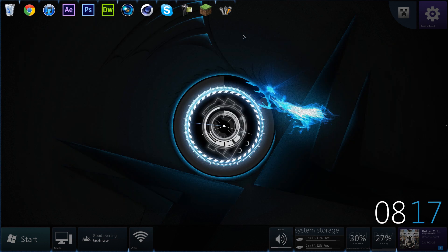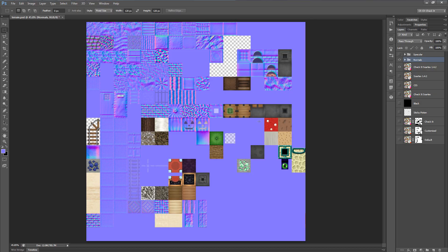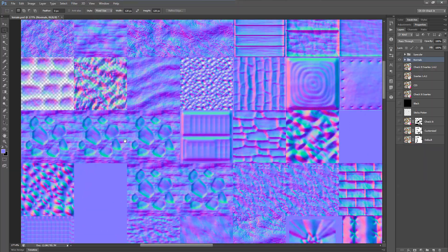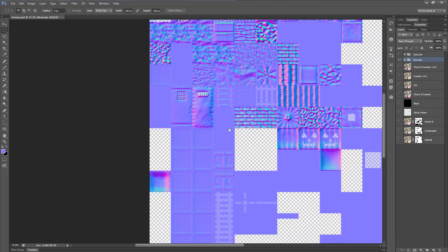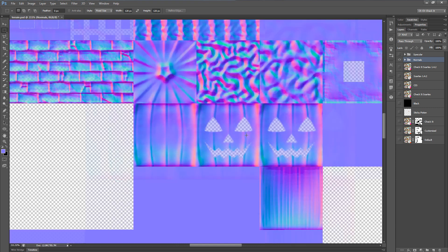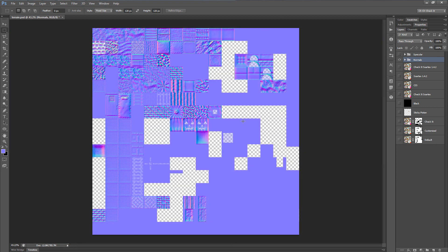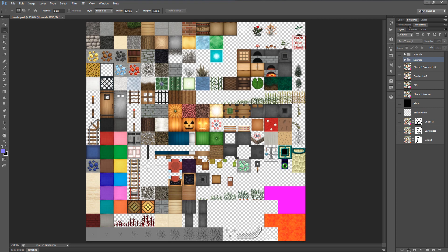That's basically all there is to creating the textures. There are a few extra bits I add on my own — for example, I created some transparency in some blocks to increase the bevel, like in the pumpkin, so that way a lot of occlusion mapping is applied. That's something you'll just have to see in-game, so again, if you want to see what this looks like in-game, let me know and I'll make a video for you.